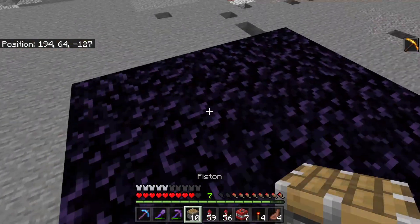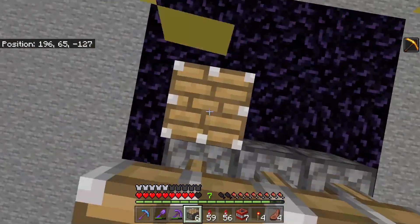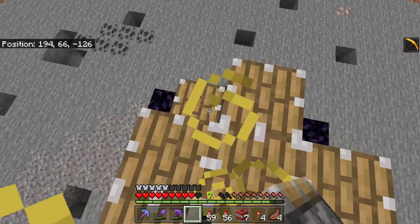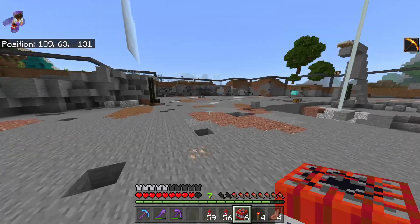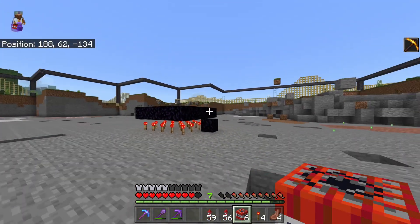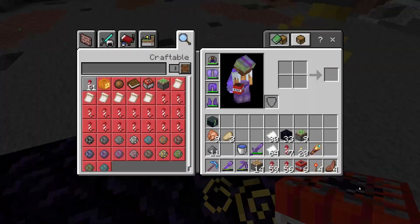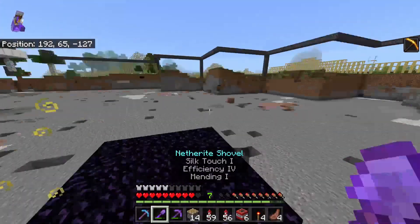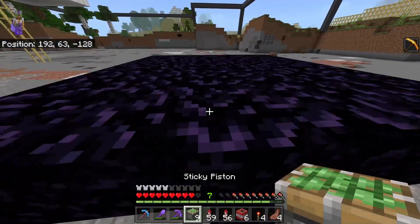Let's go ahead and try that one more time. Go ahead and do this all the way around with our 10 pistons now. And of course we're going to get our piece of TNT in the middle, throw it in, and watch it explode. Fingers crossed we duplicated ourselves some more pistons. We got 4 extra ones that time, so that's pretty good! And of course, this also works with sticky pistons as well.